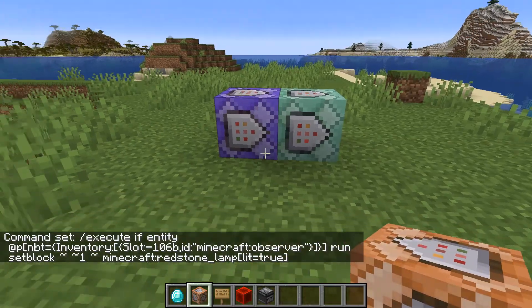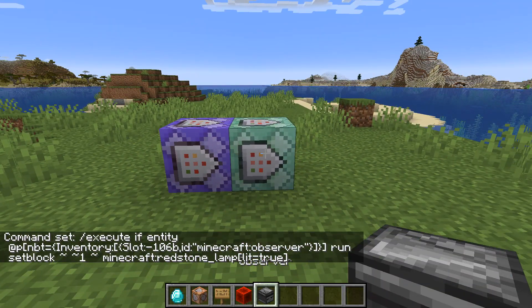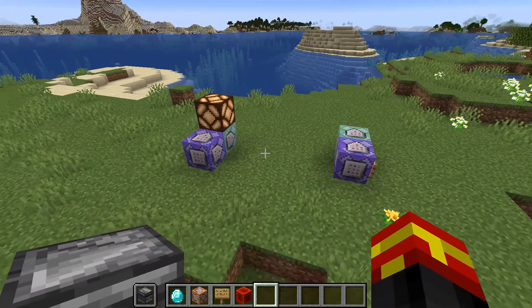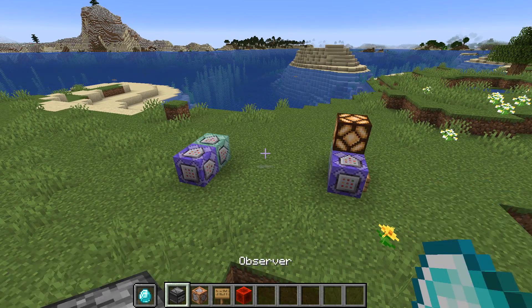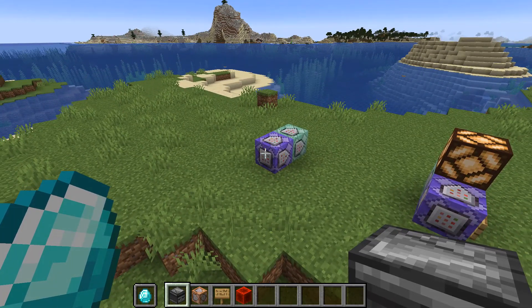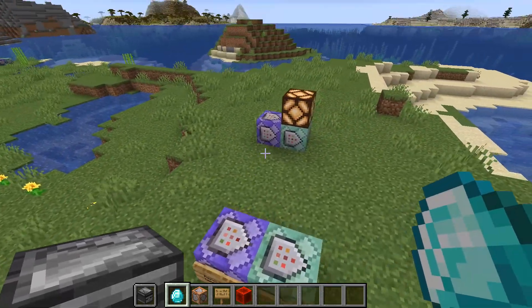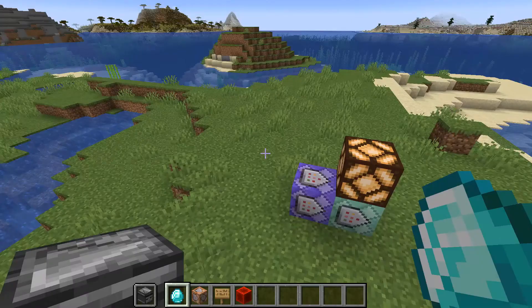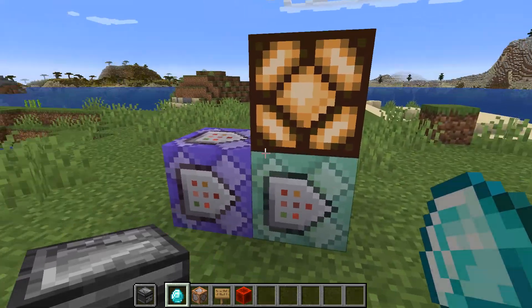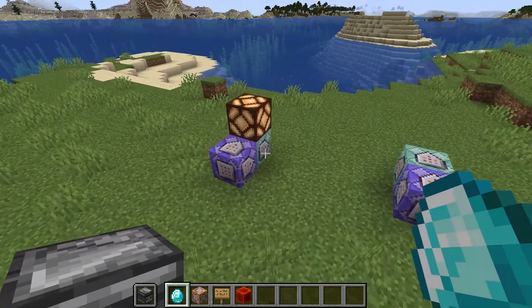As you can see, if I move the observer to my off hand, the detector is actually working. If I move the diamonds to my off hand, this detector is now working for diamonds. Then if I move the observer to my off hand, this detector starts working as well. We're now detecting the off-hand slot using only two command blocks — the main one being where we check the inventory data and the specific slot.